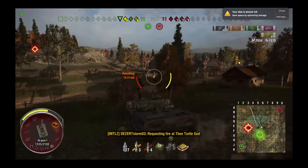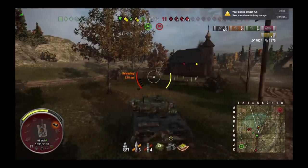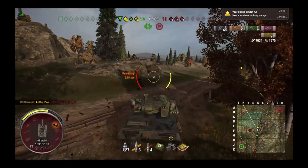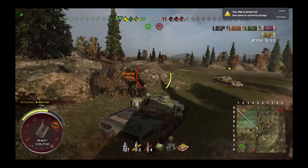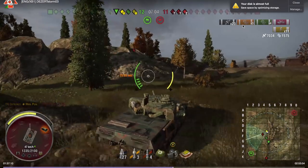Don't ever charge an autoloader. If he's running away, that's a telltale sign that he's reloading or buying time to finish the reload. So play that cautiously — read the signs and the actions of what the light tank is doing.